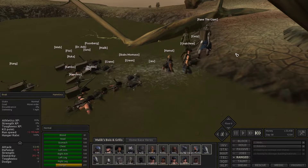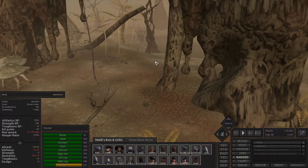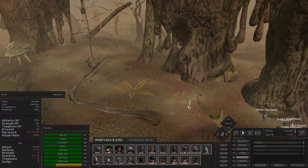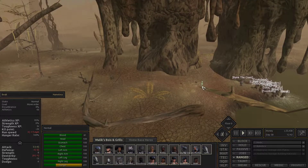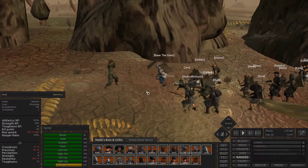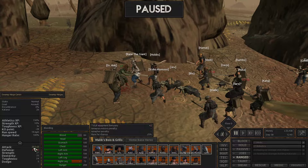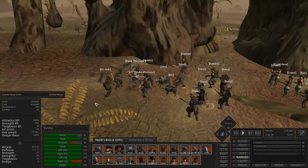Swamp Ninjas! Let's get everyone out. Why did you attack us and then run away? It's only one guy. Let's kick his ass. He's not gonna last long. How strong are they? They're a bit strong — let's hope we don't run into any big groups of them. We'll kill this guy and take his stuff.